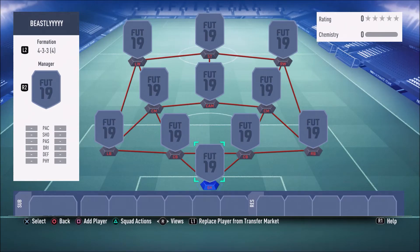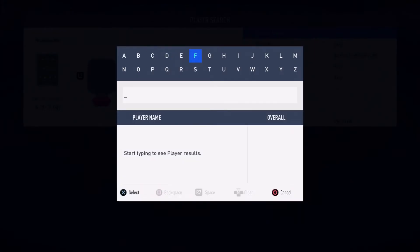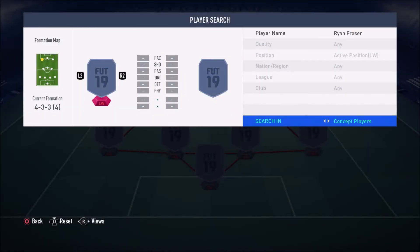As you guys can see on your screens right now, for this amazing team we will be using the 4-3-3 (4) variation — one of the best, most overpowered formations in FIFA 19. Let me just quickly put in your boy Ryan Fraser, as you guys already know he is going to be in this team and the team is essentially built around him.